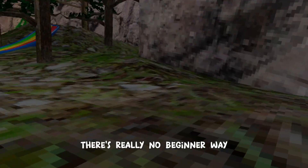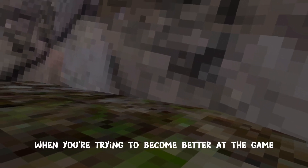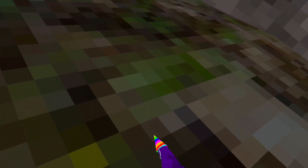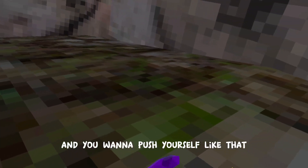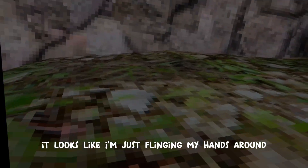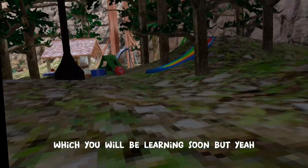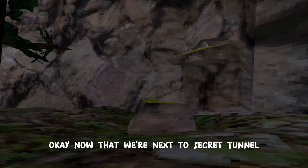Now that we're at the Lucio wall, we're of course going to be learning how to Lucio. There's really no beginner way because it's more of a competitive skill you learn when trying to get better at the game. First you want to make this motion with your hand — do it like that, then fast — and you want to push yourself like that, this hand like this, really fast. It's really useful; you can go on slippery walls with it, which you'll be learning soon.